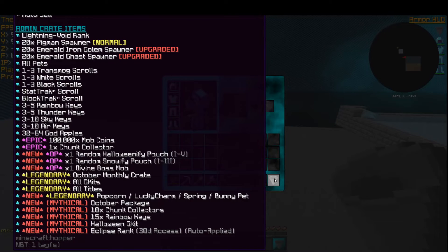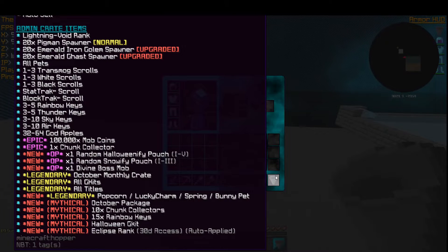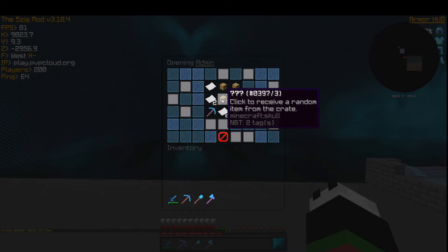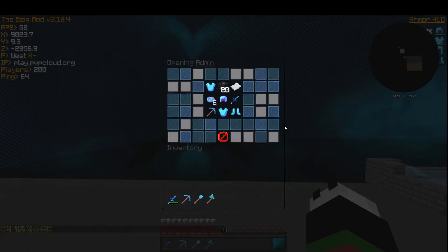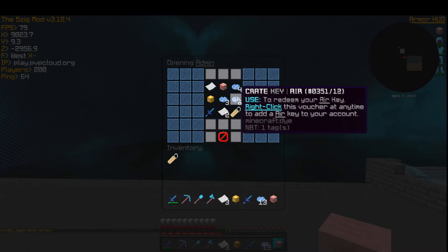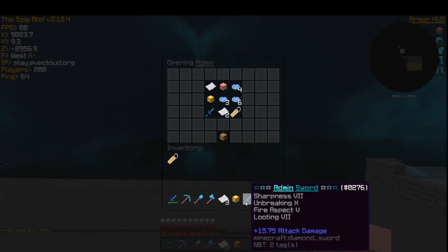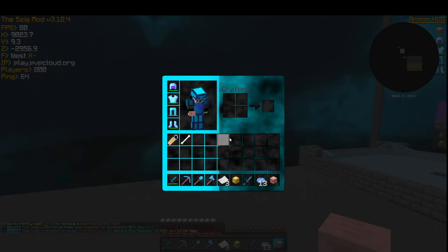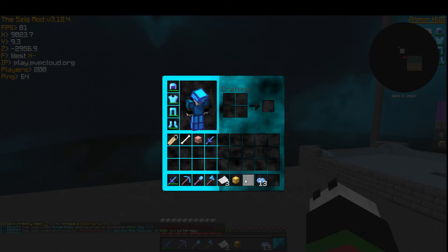Let me go ahead and open up this monthly crate. A hundred thousand mob coins and a chunk collector is really what I want. I would really love 20 emerald gas spawners right now. I can't even see the whole thing so I'll just go ahead and open it up. There's no sound — well, there is but you can barely hear it. I got a lot of air keys, butcher G kit, a lucky pet, and a pig pet.